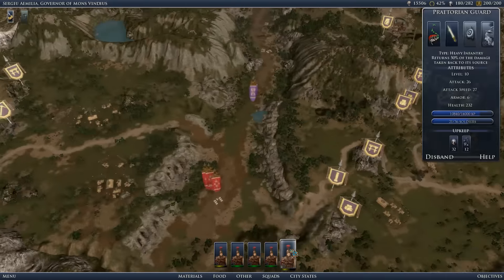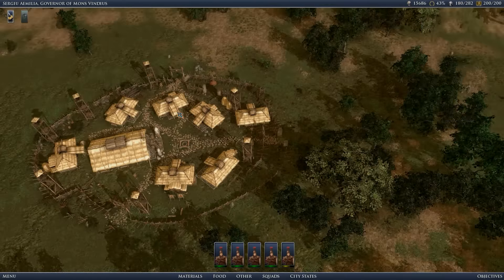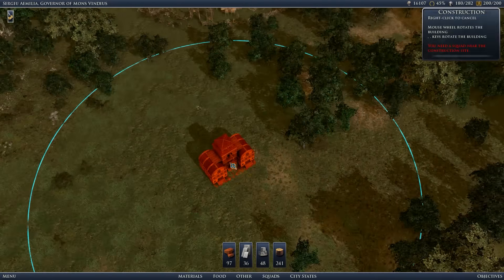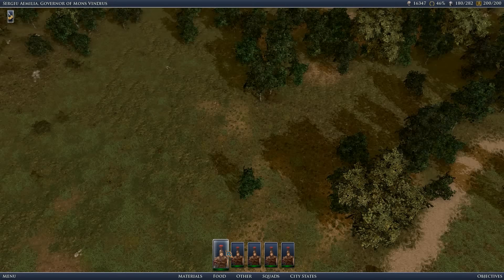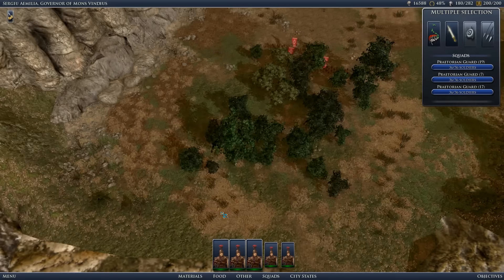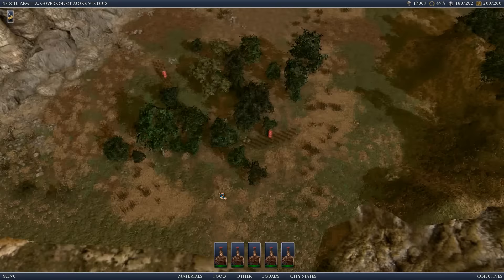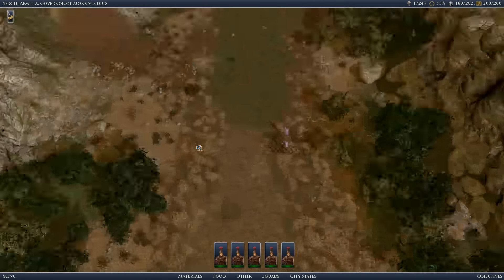I think there will be more attempts. Let's see this city - three squads, four squads actually guys. So they are a little harder to defeat. The path seems to be clear, although I don't think it is. I need to search the woods here. If it's clear, I will just go and destroy the other barbarian cities. The path is clear guys.